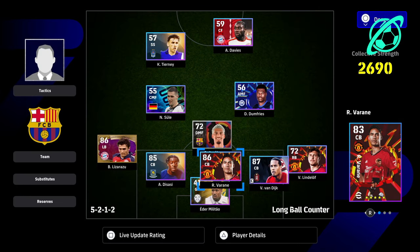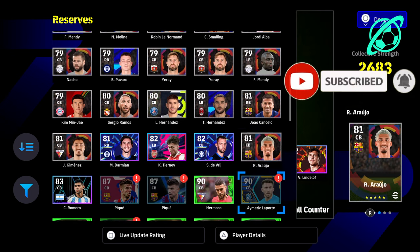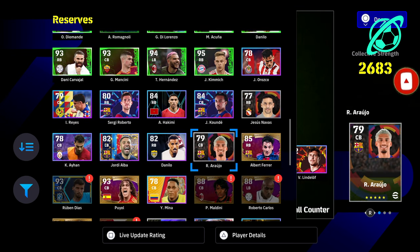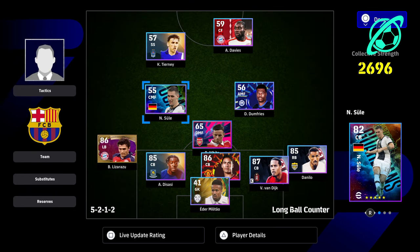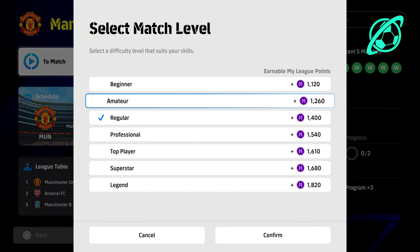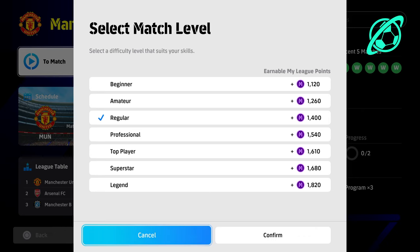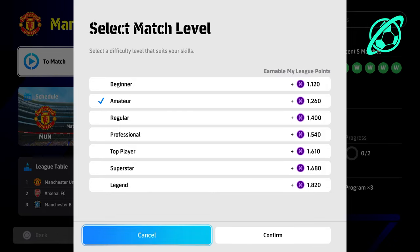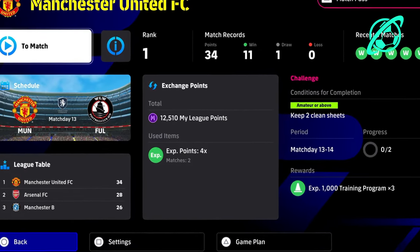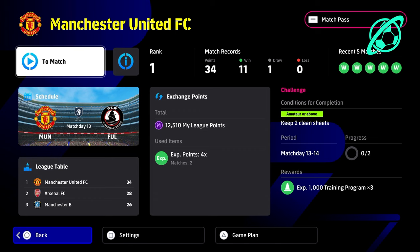Results don't make a difference at all — it doesn't matter if you win or lose. We're going to show you the quickest way of doing it. This is position-specific leveling up. Select whatever match level — that doesn't matter. The main thing, as with the last video, is making sure you have the 4x multiplier active. You have to buy that from the shop in the exchange points store.